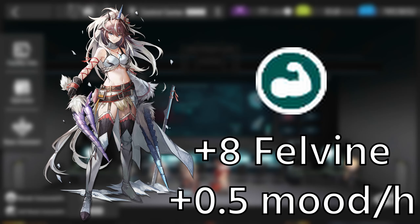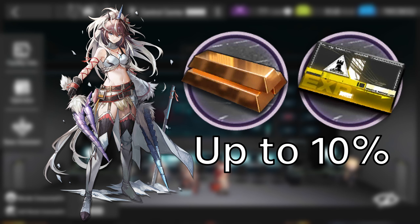Starting from the top — Kirin Ariato. When stationed at the command center, she creates 8 Felvin, an invisible base resource that can be utilized by specific operators. Her mood consumption, however, is increased by 0.5 per hour. At E2, she also increases the production efficiency of all factories by 2% when there is another Monster Hunter operator in the command center. This is not stackable with other effects of this kind, such as Kullseed's talent.